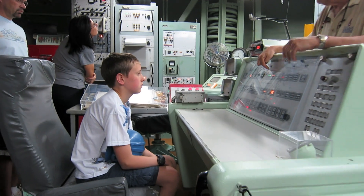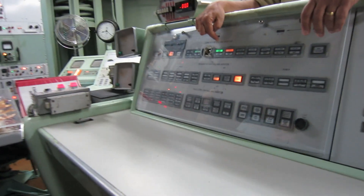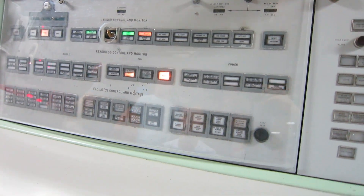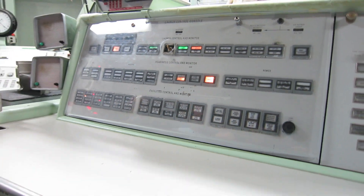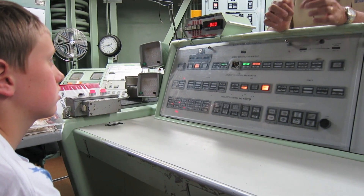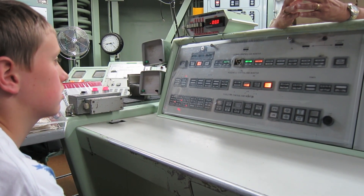First light is green. It says launch enable. That means the correct code is in the butterfly valve block — it's going to open, the missile will fly. Next is batteries activated, on board the missile. Two small 28-volt batteries are being activated. Within 28 seconds, that missile will be on its own internal power. It won't need us anymore for power.